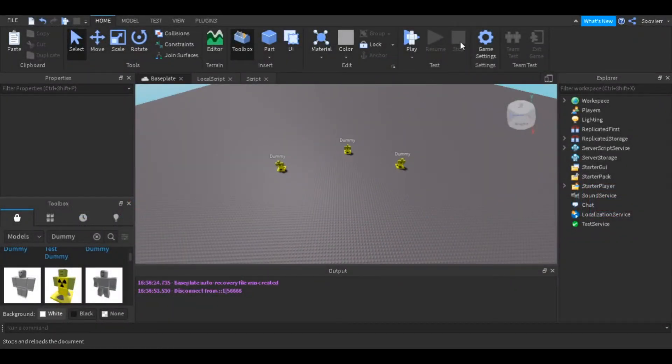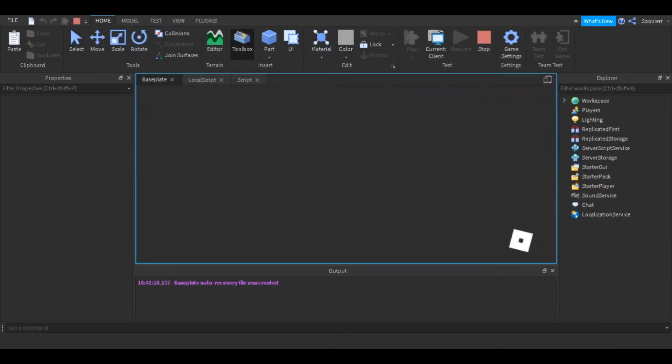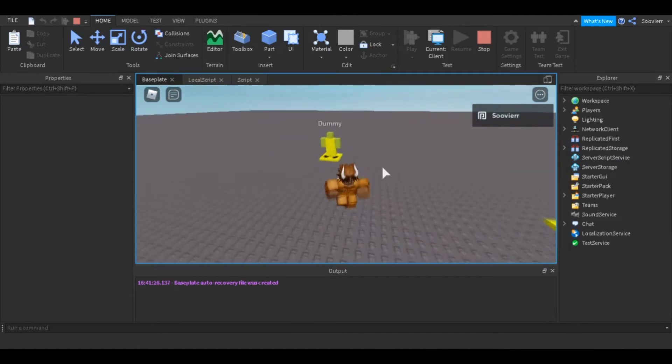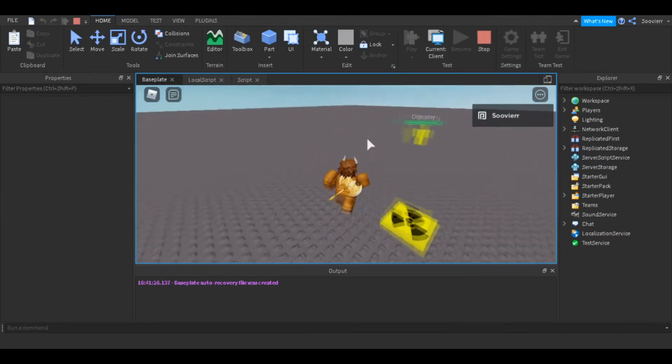Hey, today I'll be showing you guys how to make a fireball script. I'm gonna preview before I show you. So now we're gonna enter the game — don't mind my keyboard if it's really loud. We have a dummy, and if you use a fireball it's gonna hit the dummy and it's gonna disappear.